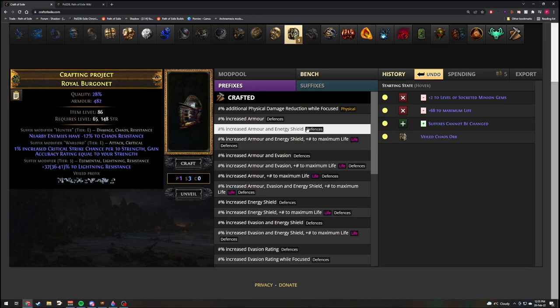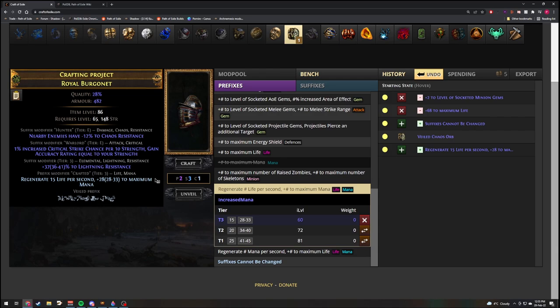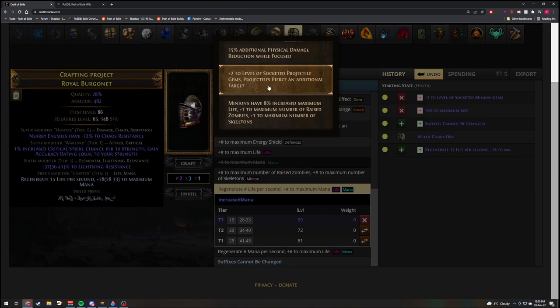We're going to block, for example, Regenerate Life and Flat Mana. We're going to Bench craft this mod. This crafted mod guarantees that the unveil cannot hit that specific mod. Then you go to Jun and unveil. As you can see here, you got plus two Projectile Gems and Projectiles Pierce an Additional Target, which can be good for Venom Gyre — you get the pierce.